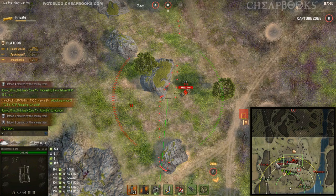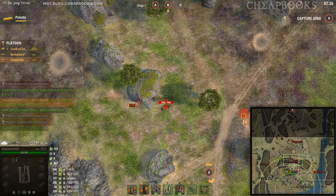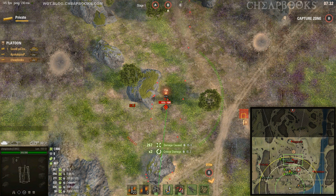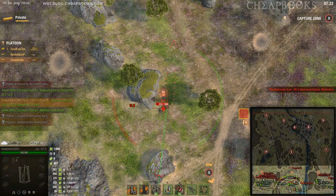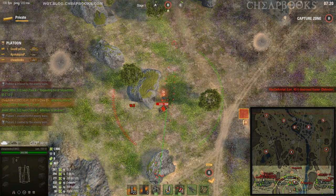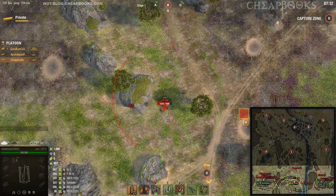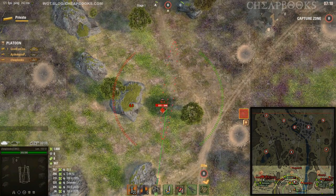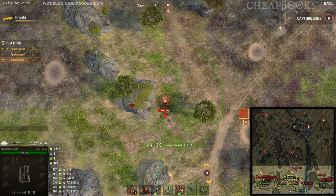My Unicum teammates are going around the far side instead of getting on the cap. That was 267 damage on the IS-3 — I've only done 1,000 damage total. It's not easy to do damage in this game. You want to keep the minimap scaled out so you can really see what's going on; there have been games where I could have reset cap but didn't know the enemy was capping. 237 damage on the IS-3.